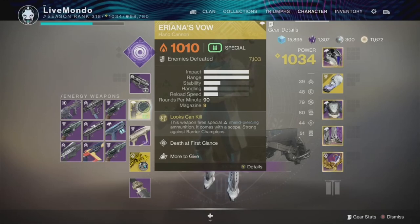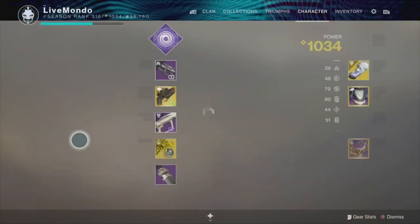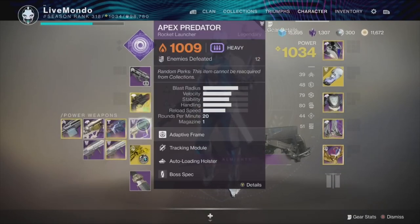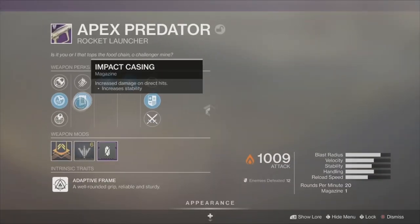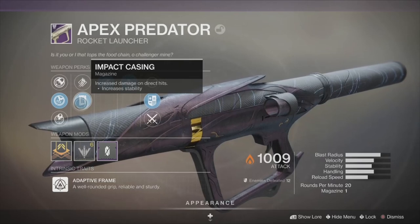Ariana's Vow has the catalyst so I can store it and reload, plus it's got nine in the mag. If you don't have it, it'll eventually go into the drop pool. Apex Predator, which is the Last Wish raid rocket launcher — it's got Tracking Module, Auto-Loading Holster, and Impact Casing, which is basically spike grenades for rockets. I have a video on how to get those weapons for free, I'll link it at the end.